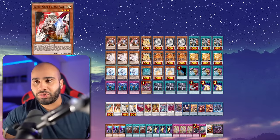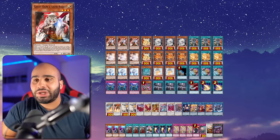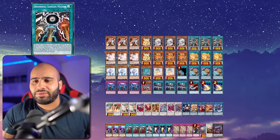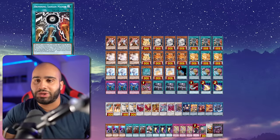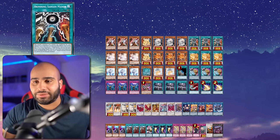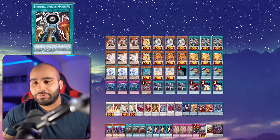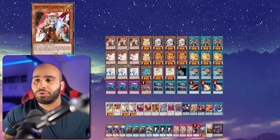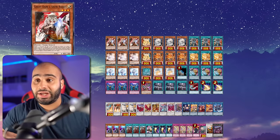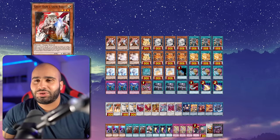For the hand traps: three Ogre - actually a decent hand trap next format. Once we get Legacy of Destruction, there are a lot of cards that lose to Ogre. Brimming Sengen Manor is one of them - it's like a Draconic Diagram where you activate it, nothing happens, then you activate the effect again to search, and Ogre can hit it. It's a hard once per turn, so if you Ogre that they can't go for another Sengen Manor. You can also Ogre the Nightmare Pain against Ubel.